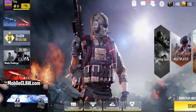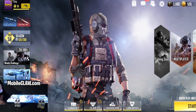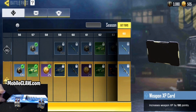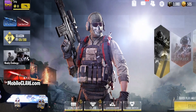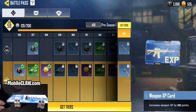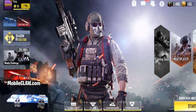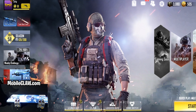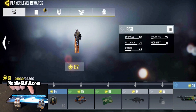First things first, if you guys played the old beta, do not worry. Your tier, your battle pass, your progression, your rank — it's all saved. I think I'm tier 58 on the battle pass. I still have my COD points, and my rank, which is 61, is still there. So my progressions are still the same.